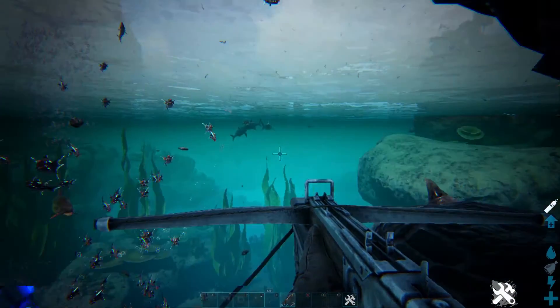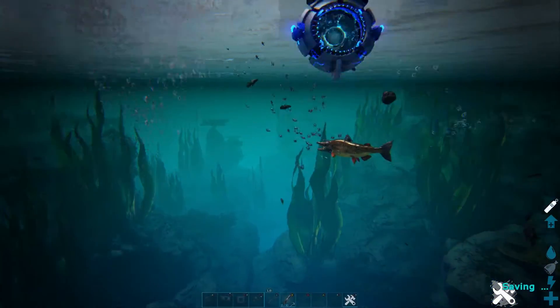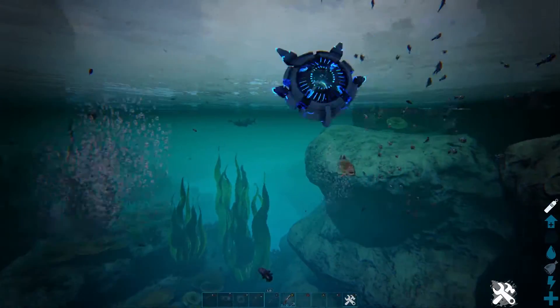Throughout the taming process, coelacanths and saber-toothed salmon will spawn and attempt to eat the school of parakeet fish. This will not ruin the taming effectiveness, but if you do lose the school of parakeet fish, you will have to go down to the lower depths and find a new one.